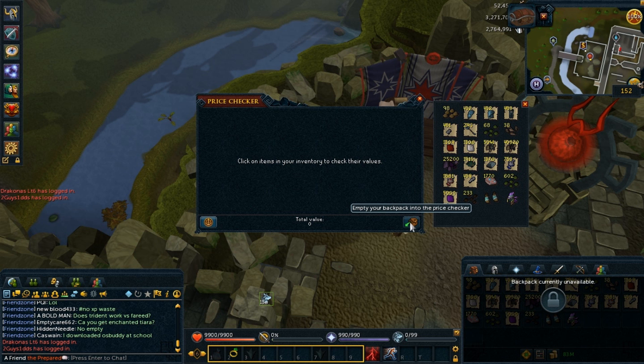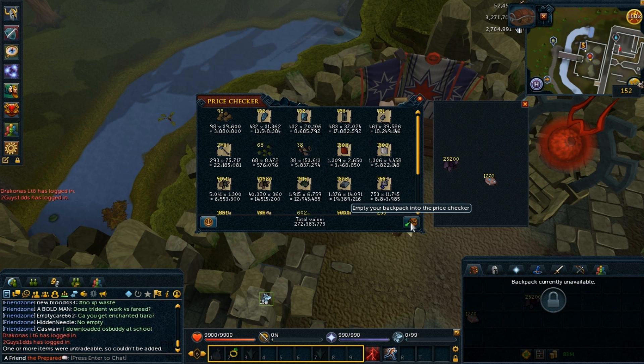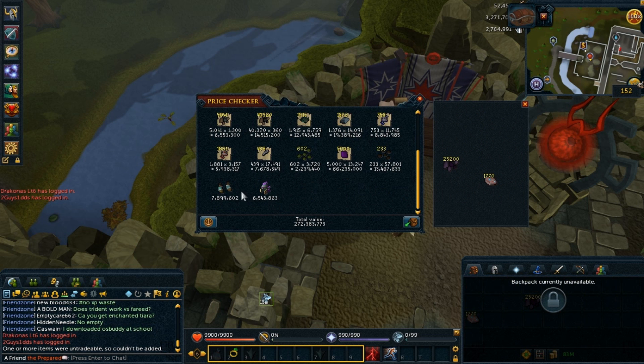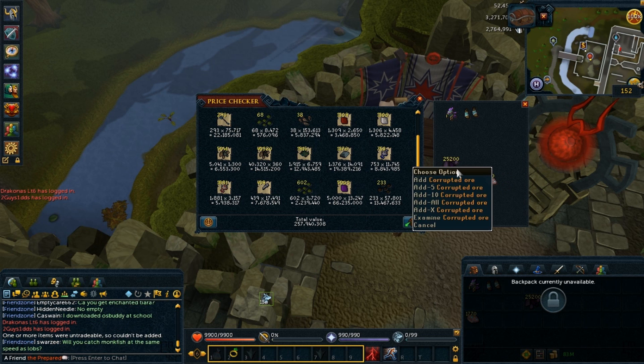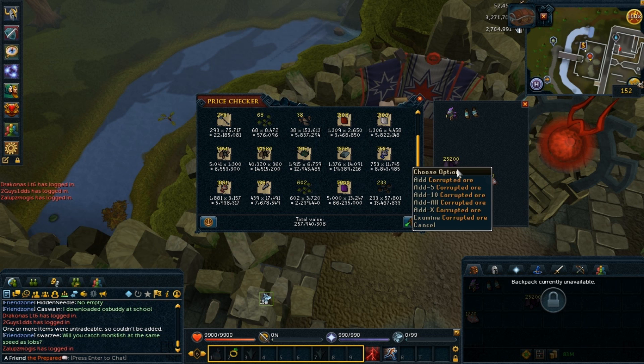I didn't even profit — even with the Dragonstone items included, I didn't profit. That's minus 32 million. I lost a little bit of money, but I did get some Corrupted Ore. I don't think it's actually that good, but this is almost 4 million smithing experience. It's very AFK-able, so that's nice.